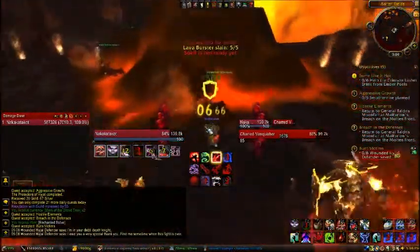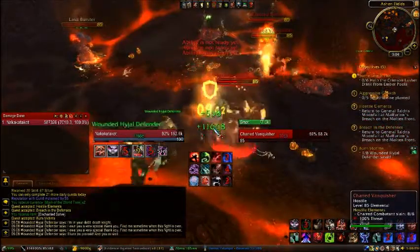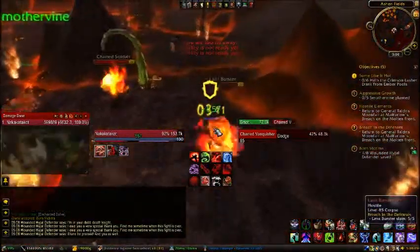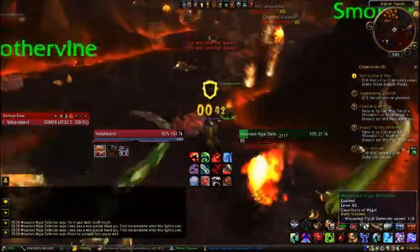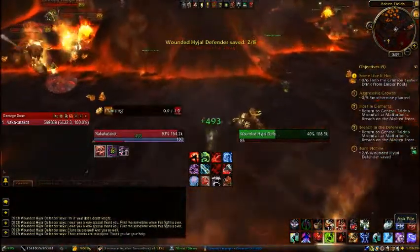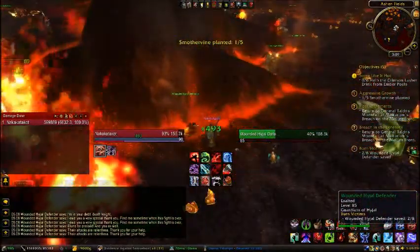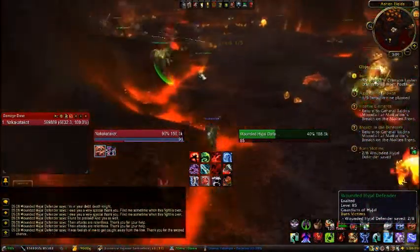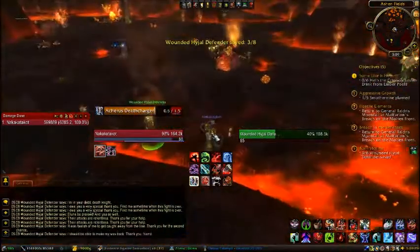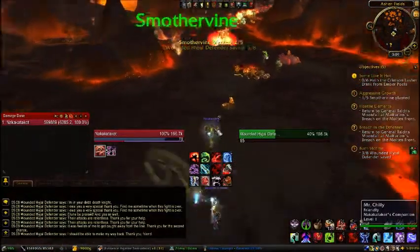On this one I have to — it's called Burn Victims — where you have to heal or save wounded hydro defenders. All you got to do is pretty much just click on them and click on the Enchanted Salt. Then I can move on. There's another one where you have to plant a Smother Vine or something like that. You need eight of these wounded hydro defenders. For the plant, anything that blinks or sparkles, you can just click on it.